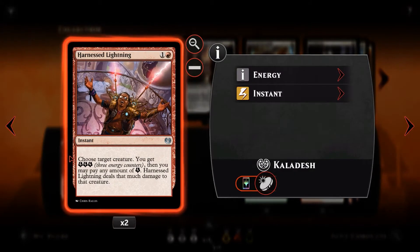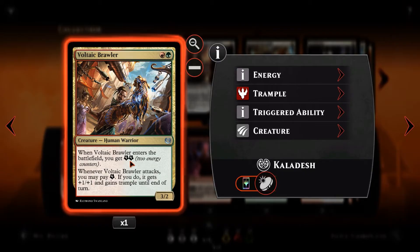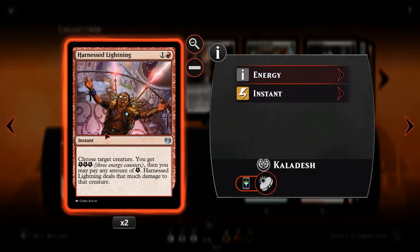Harness Lightning is a 1 and a red instant speed. Choose target creature — you get 3 energy, and you may pay any amount of energy to deal that much damage to that creature. Bare minimum, this is a 2-mana 3-damage burn spell. But as mentioned with Voltaic Brawler, you don't have to use the energy, so that could turn Harness Lightning into a 5-damage burn spell on turn 3 — essentially a Lightning Axe without the discard. There's so much value in Harness Lightning if you set it up correctly.